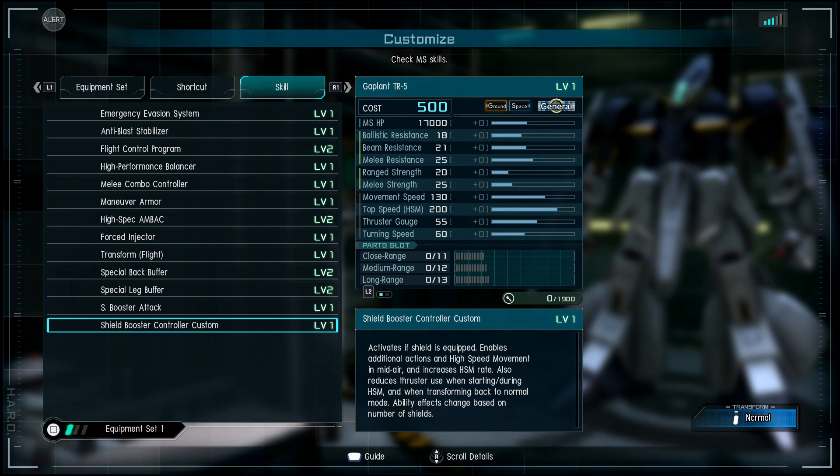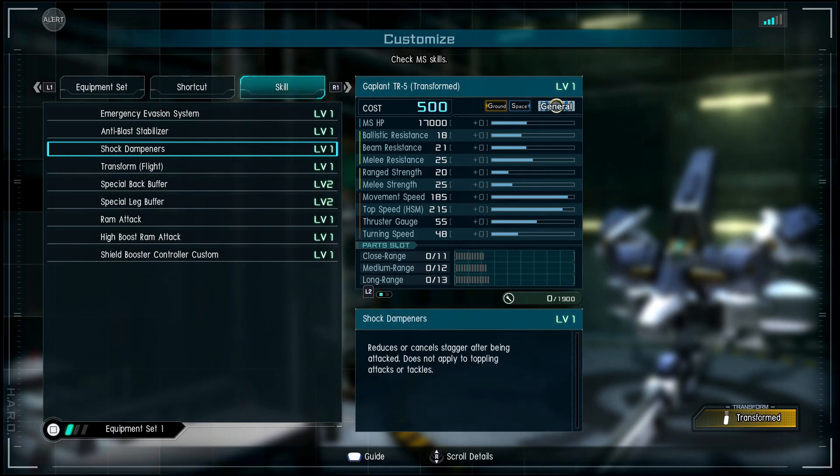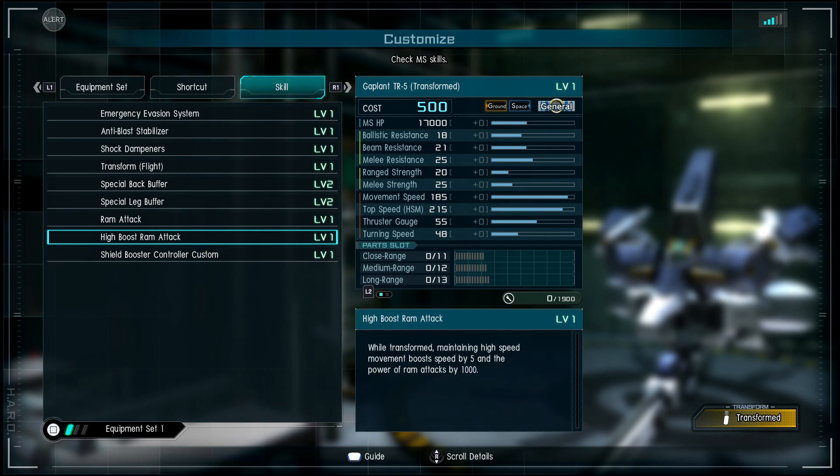Activating the shield equip enables additional actions — that's some shenanigans right there. When transforming back to normal mode, effects change based on the number of shields remaining. The unit can also transform, and we have Evasion Level 1, Steel Shock Down, Shield Booster, High Boost Ram Attack — really cool.